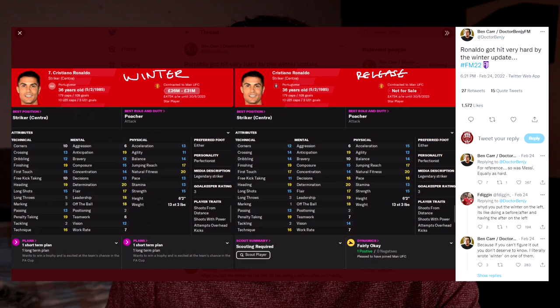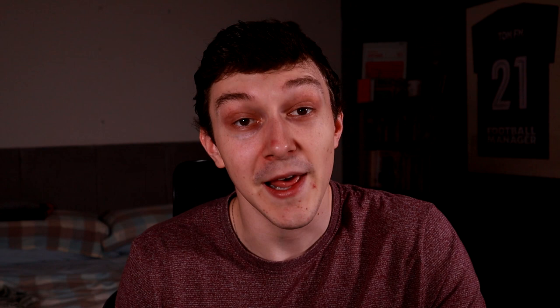Take Manchester United, for example. Ronaldo has had a big hit to his current ability — he's gone down quite significantly — whereas Alanga, also at Man Utd, who's had a pretty decent start to the season, has had an increase in his current ability.